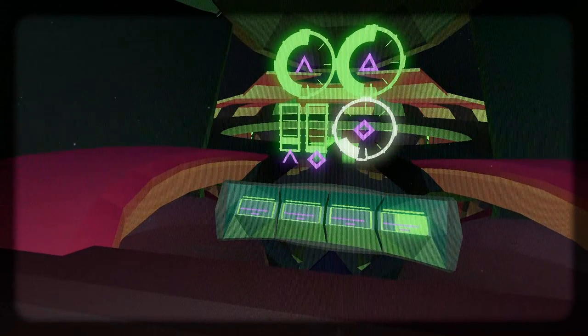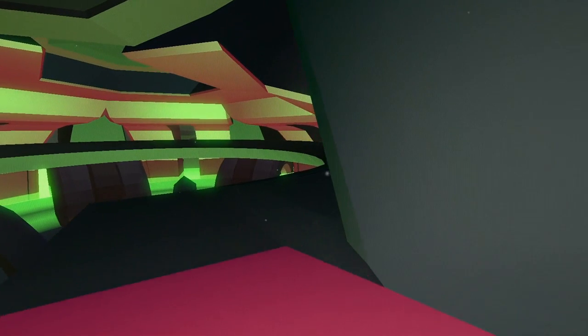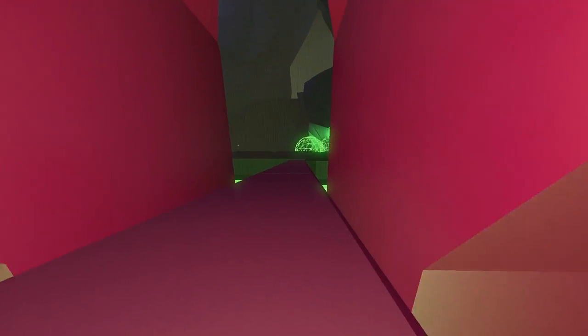I'm gonna call that correct. And then we need a half-triangle thingy — or widget, or whatever you want to call it — and then a diamond. So I'm going to assume that those things are in those areas, or near those areas, if we're to assume similar patterns exist. Let's just go back to the last station here.